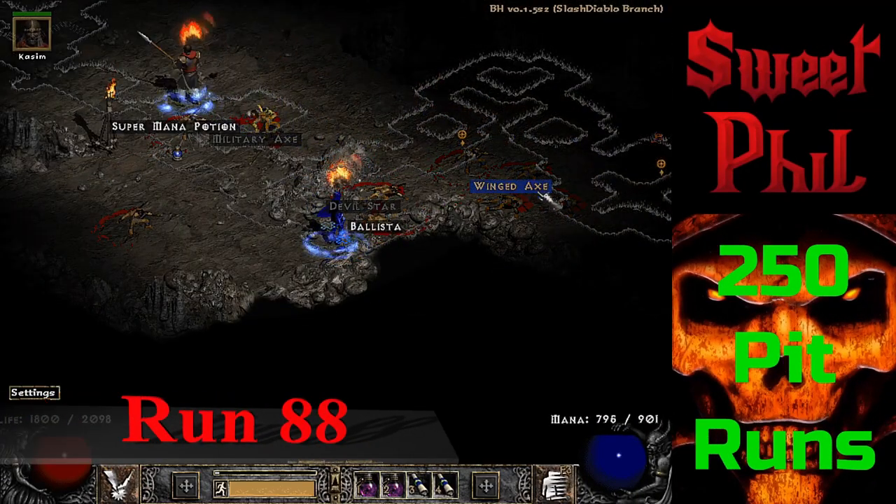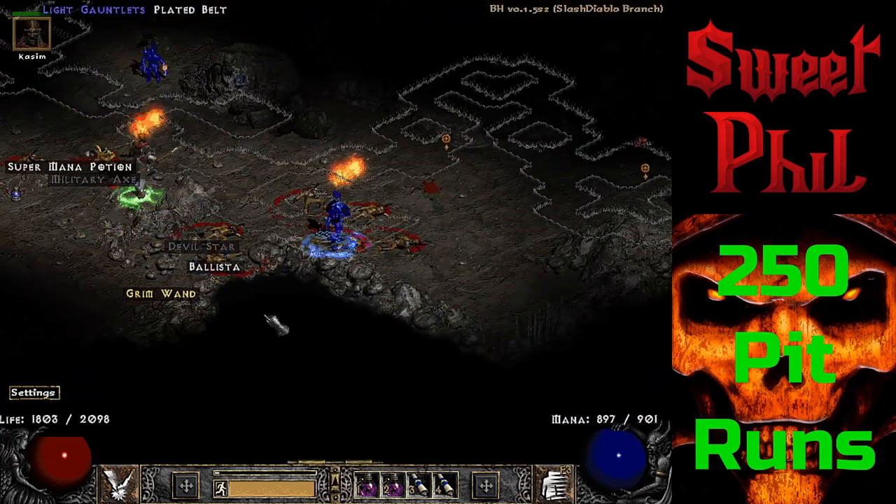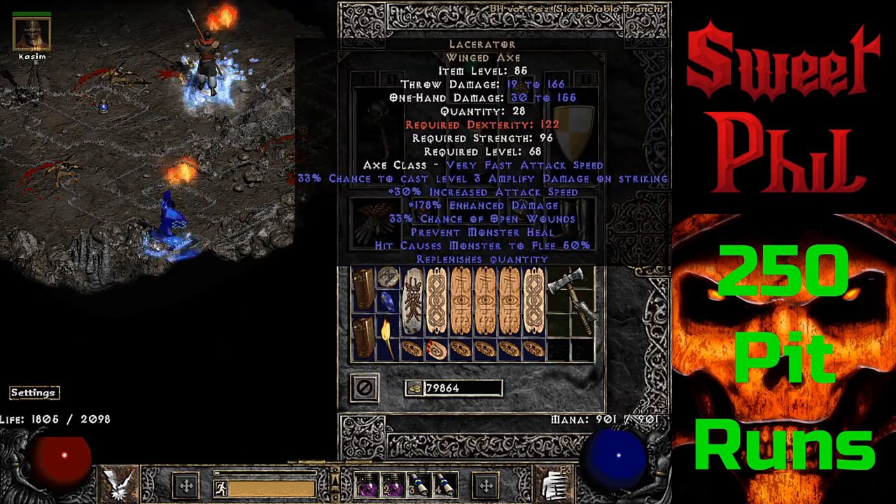The next noteworthy drop is at run 88. It's been several runs since I found anything useful, but here I get a unique Wing Axe, and this is indeed the Lacerator. I actually found this one ethereal which is awesome since it has a Prevent Monster Heal quantity, but this one is still cool.